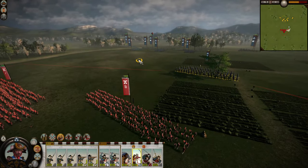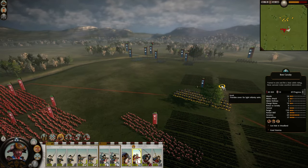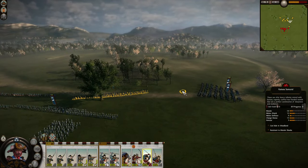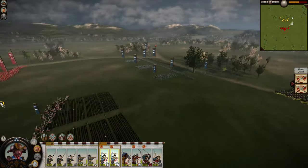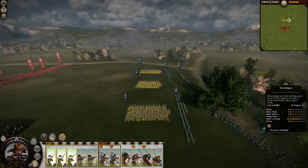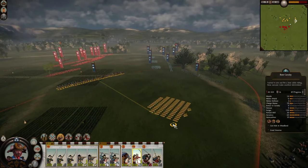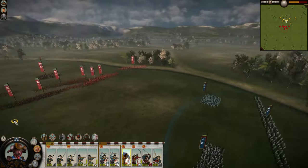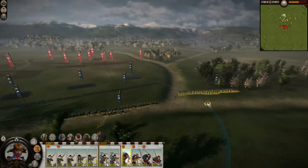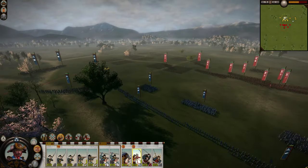There's a delay before they switch targets. We're going to have these units in yari wall. I should have the general on stand-and-fight because yari ashigaru's morale isn't too good, especially if they're getting friendly fired by guns.